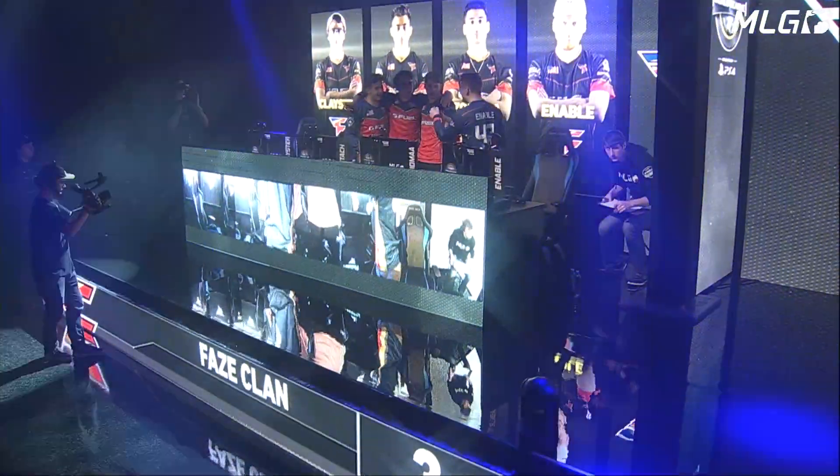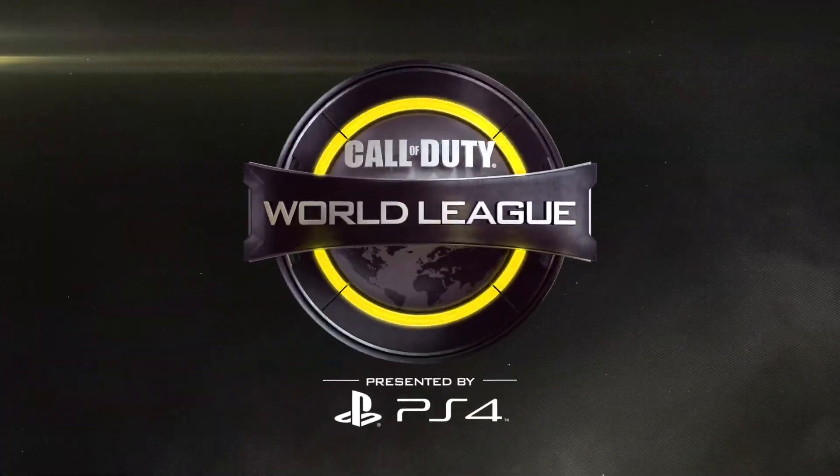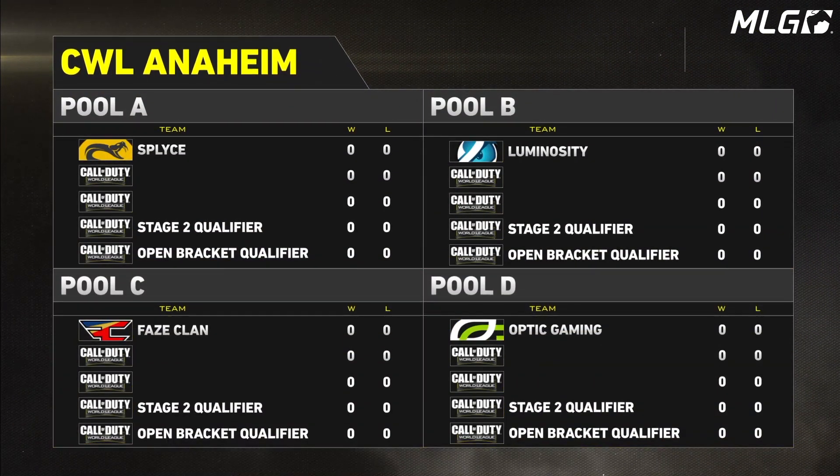The number one spots are based off of the results of the CWL Global Pro League Stage 1 Playoffs. The top seed sits in Pool A, another team controls Pool B, one slots into Pool C, and finally, Optic Gaming will be in Pool D.